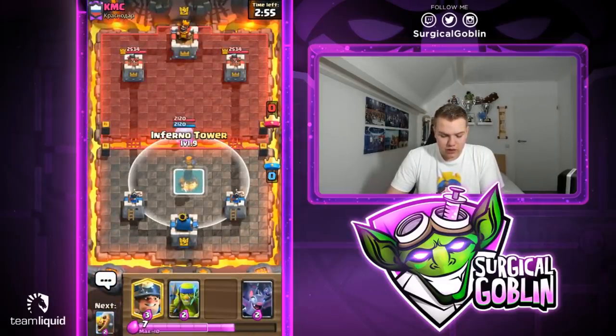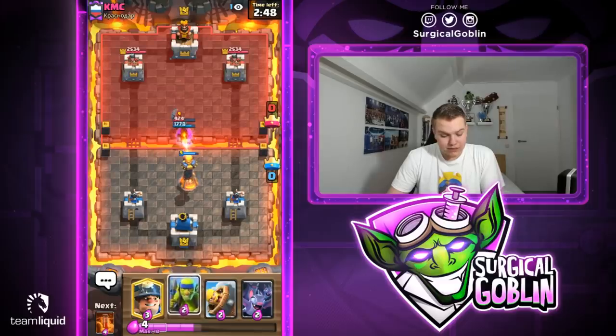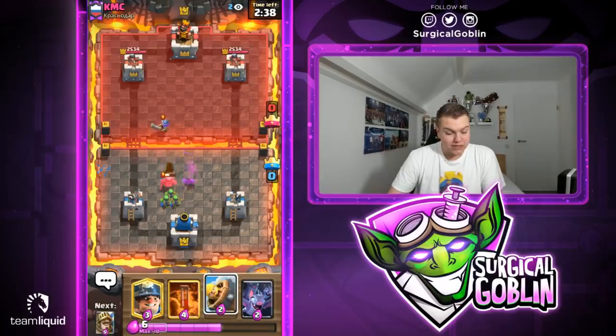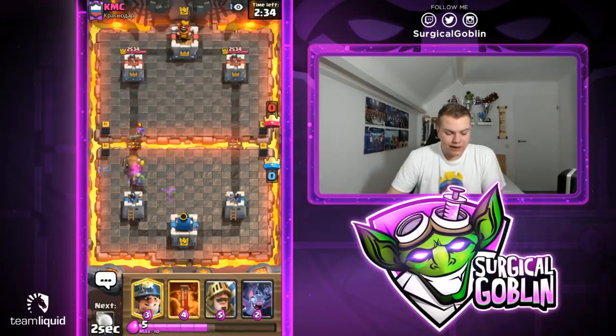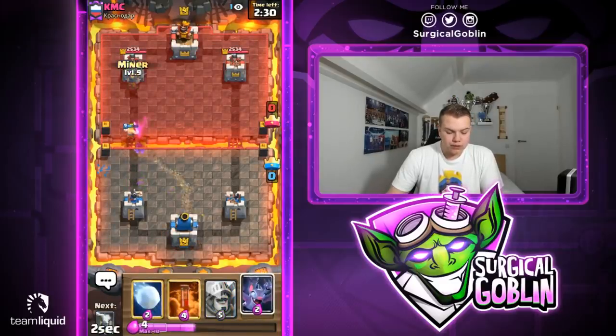Starting off with inferno tower. He goes with a mini pekka — this is actually a perfect example. He also goes with a zap so he'll be able to win the fight, but this is exactly why inferno tower is really good. The inferno tower ended up killing his dragon and helped kill his mini pekka, so we can just go with a barbell for the musketeer.